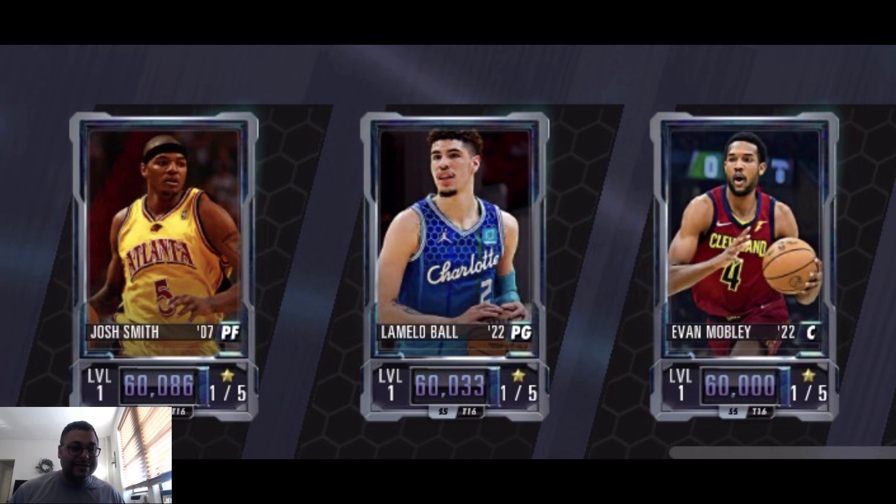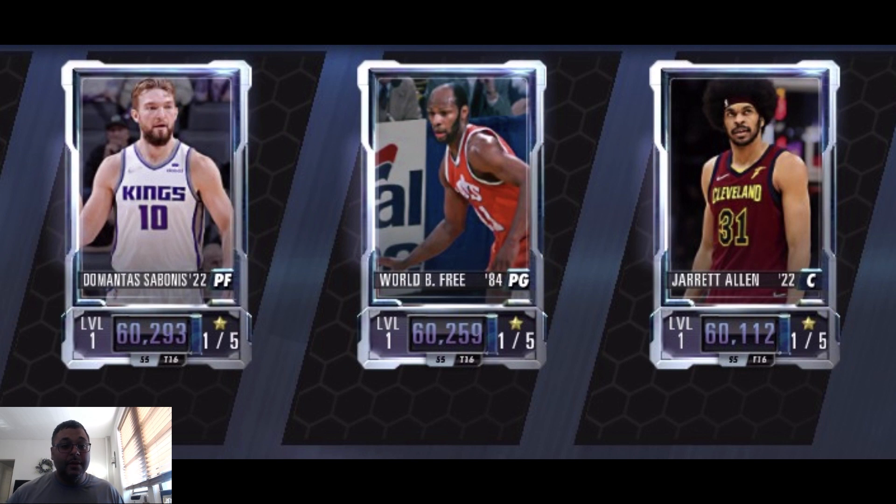We got a new Jared Allen and a World B. Free — a nice addition to the game, definitely underrated player; curious to see how his gameplay is. Then we got a Domantas Sabonis, who was another player balling in real life in the NBA — a very good playmaker in this game too. So if you had a Domantas Sabonis card a couple weeks ago, you get a nice new upgrade.